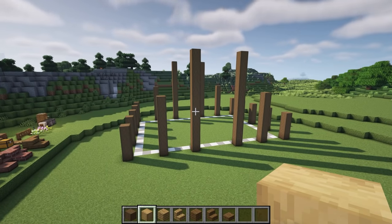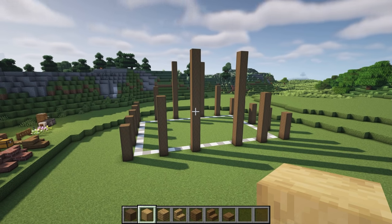Next we're going to go ahead and build up our walls with stripped oak wood. These are going to be four blocks high and we're going to leave a seven block gap at the very front for our doorway.